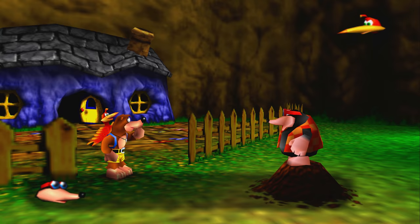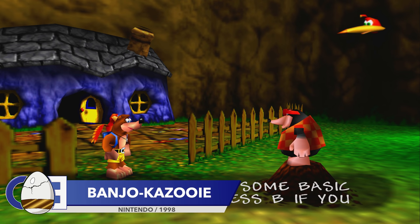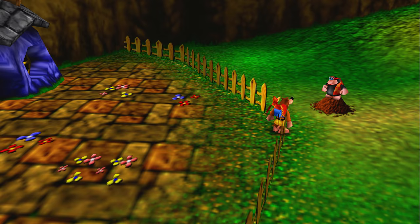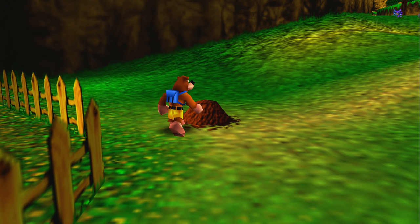So recently Banjo-Kazooie was made available to play on the Nintendo Switch, and it got me thinking about a detail I remember finding hilarious as a kid. At the start of Banjo-Kazooie, Bottles the Mole will appear and ask if you want to go through the tutorial. If you say no, Bottles will leave you to it. However, if you change your mind and try to ask Bottles for help, he won't be best pleased.